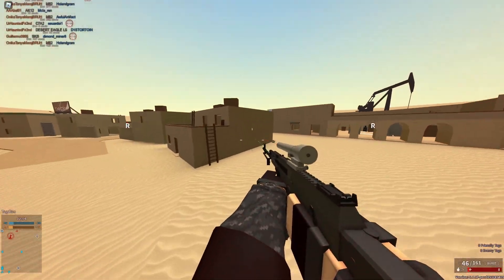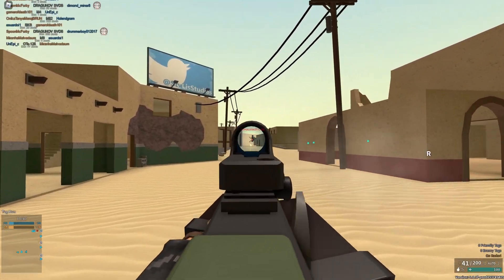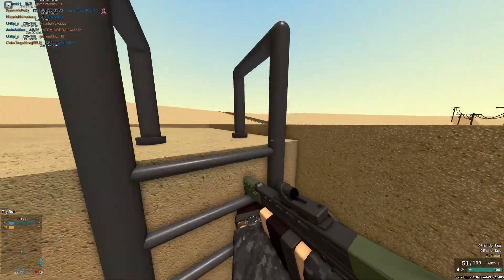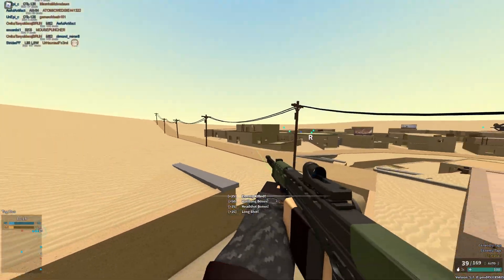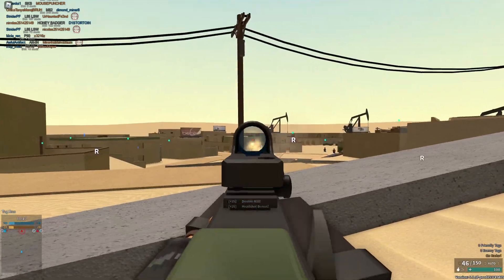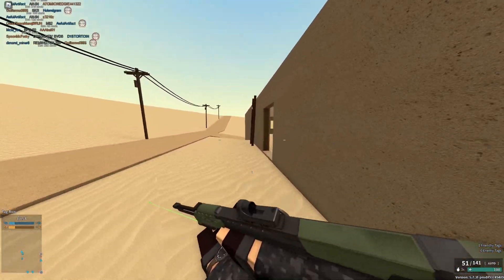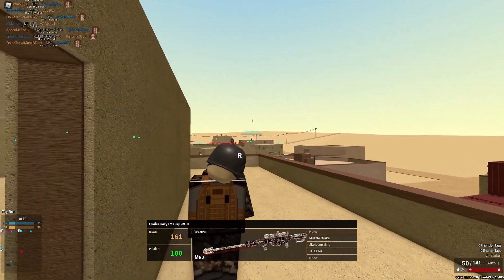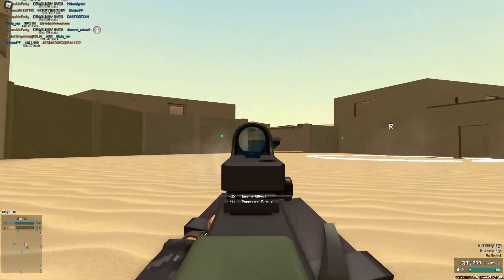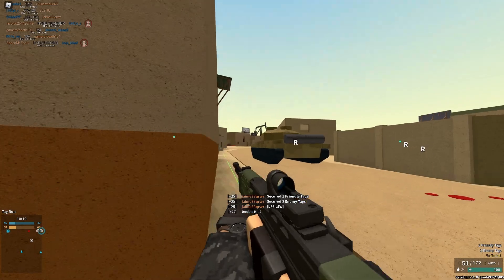Next up we have the L86. A while ago they started adding extended magazines with 223 Remington then realized how broken it was to get a bigger magazine and lower recoil, so they removed it on every gun except for some reason this one. This one goes from a 30 round magazine to a 50 round drum and gets lower recoil — that's why the L86 is arguably the best LMG. They gave it a nerf in the last update but didn't remove the extended mag. It used to be kind of an objectively worse version of the SCAR Hammer, but now it doesn't have a torso multi so it can't three-hit kill up close to the body. It still has no recoil and a 50 round drum, so I'm giving this one a five out of five.